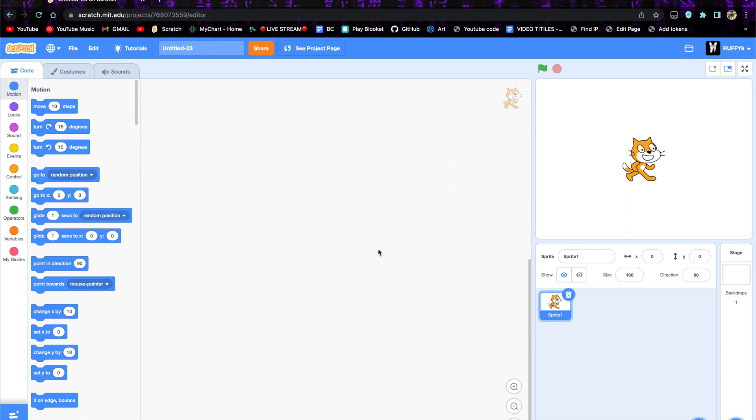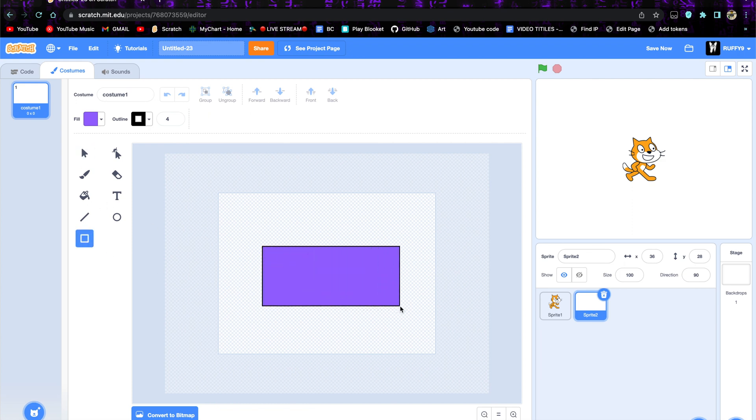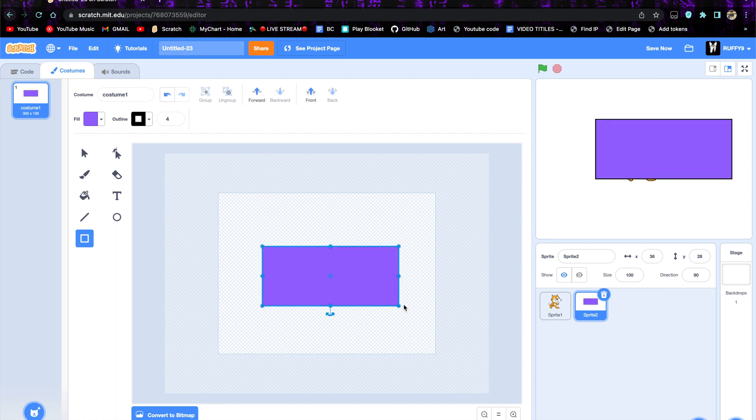So first, we're going to have the starter pack. We're going to go here, we're going to go to paint a variable. Once we've done that, we want to make a rectangle, so let's just make a rectangle, and this is going to be so you can buy Robux items in the game.